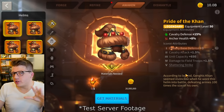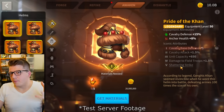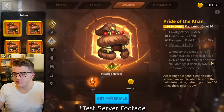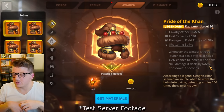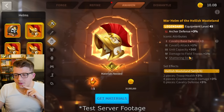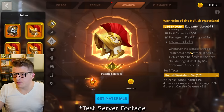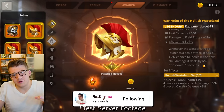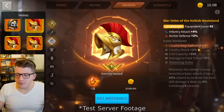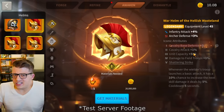I'm curious about some of the tier 5 specific upgrades. For example, Shattering Strike on helmets says: whenever the wielder's troop launches a basic attack, it has a 10% chance to increase the next skill damage it deals by 6.5%. That's really good, and it looks like it's on every helmet. For the set helmets it's only 5%, same name but slightly lower — but still really good.